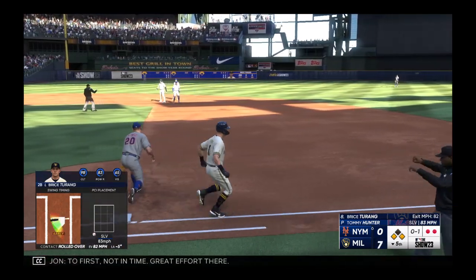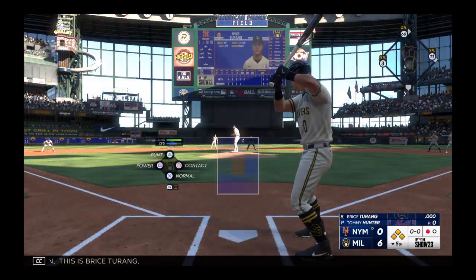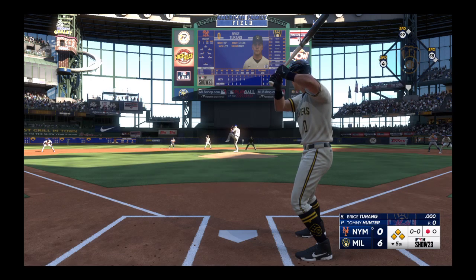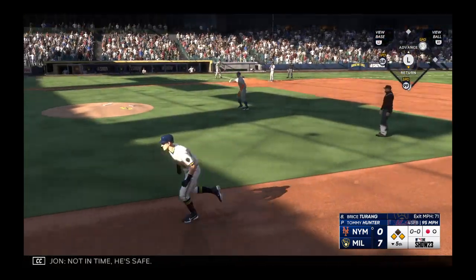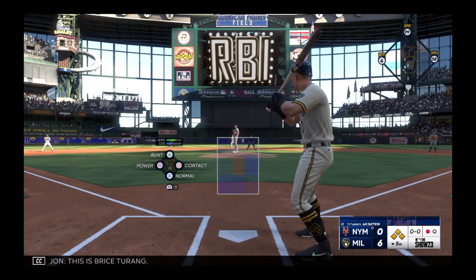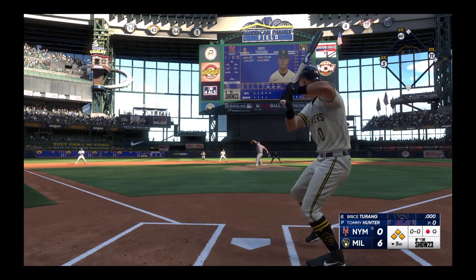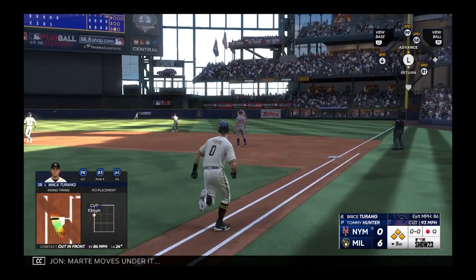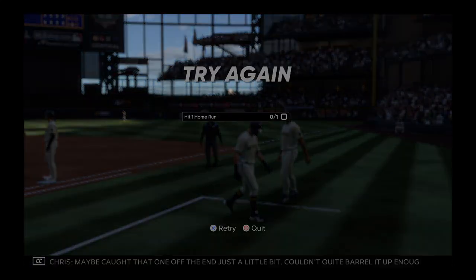Up the middle — flips to second to first, but not in time. Great effort there on the first. One down, this is Bryce Terang. The second base — in the air to left center, that's a base hit. Run scores, not in time — he's safe, running from second scores as they add on. It's eight nothing. High in the air out to right — Marte moves under it, he's got it. Both runners tagging — he's in to score on the sac fly. It's seven to nothing.